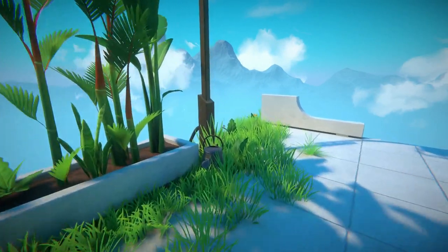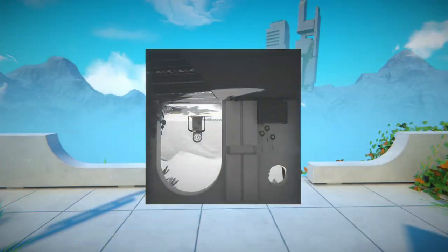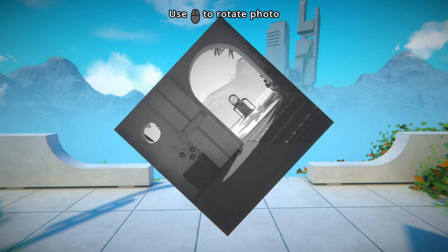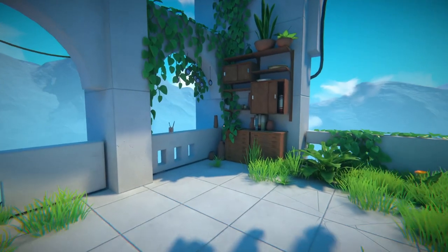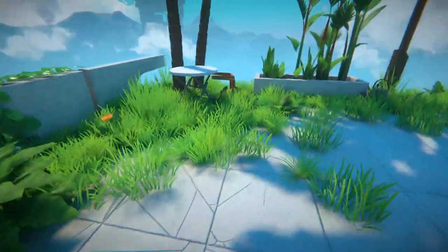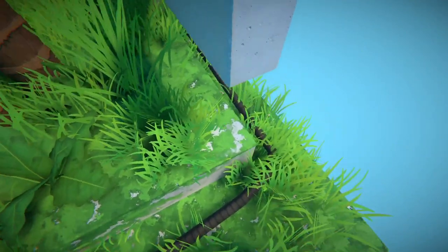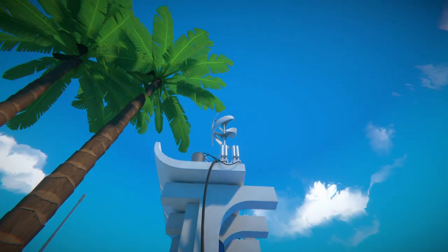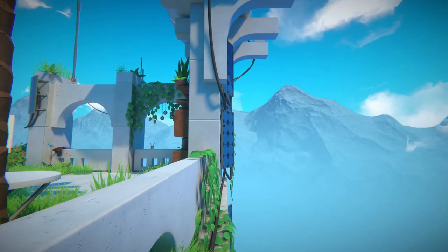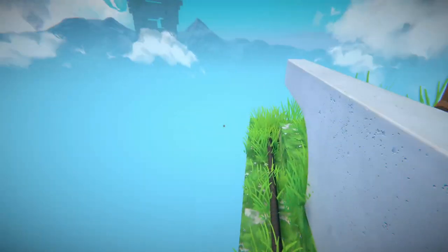Again, definitely taking some cues from The Witness. We can rotate our photos before deploying them, and in some cases this will obviously be of critical import. Just gonna look around real quick to make sure we're not missing anything interesting. Nothing in here needs to be powered, but it's interesting that the environment designers did build in the solar panels and stuff.